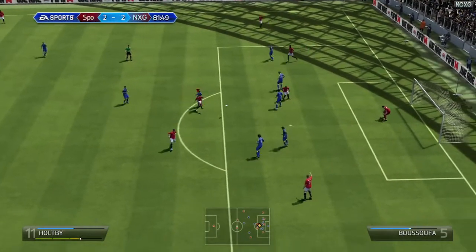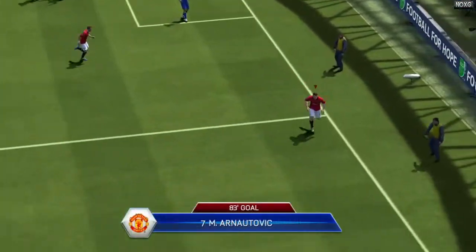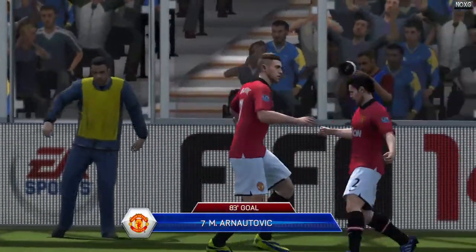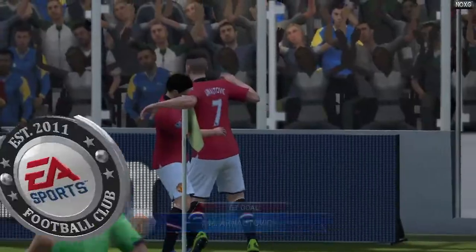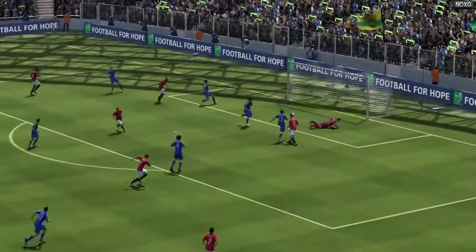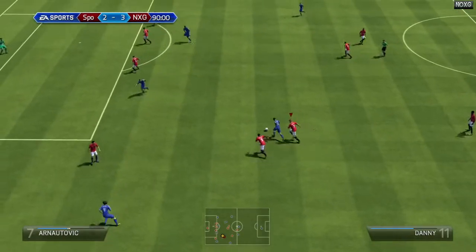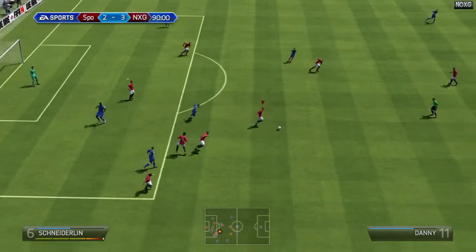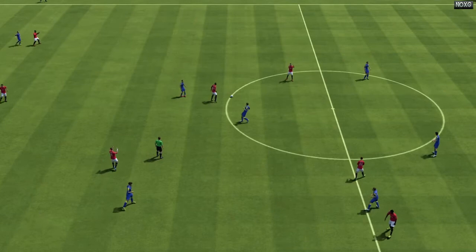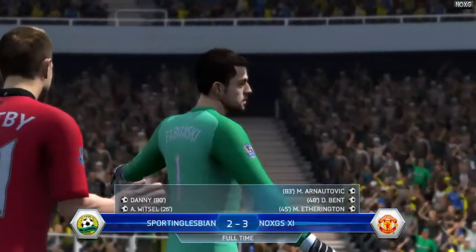I scored six nil in one game and managed to get five of them as headers, so you can see they are quite overpowered. To summarize: pass and move is definitely the way forward, then finesse shots and heading are the ways to win. If you've got any questions leave them in the comments below, remember to like and subscribe, and I'll see you next time.